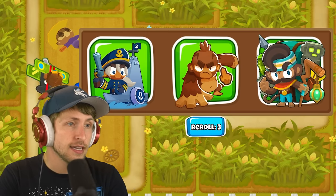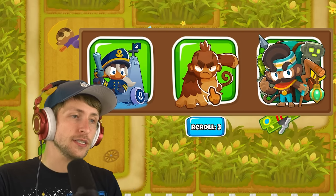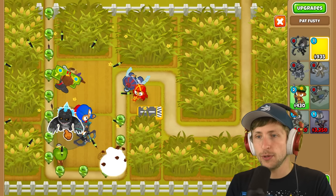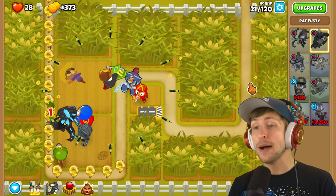Okay, sniper monkeys - I'm in! Sniper monkeys and... oh, Pat Fusty or Geraldo. Pat Fusty could be pretty good, he's got some AOE. Geraldo - I don't really... I should have rerolled actually, but that's fine. We can put Pat Fusty right here. We're managing somehow, we're somehow managing.